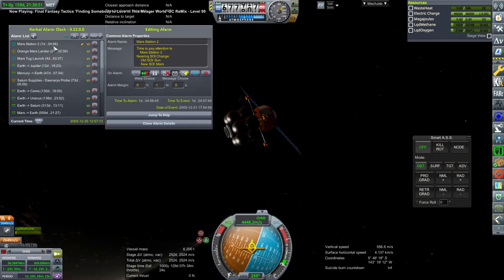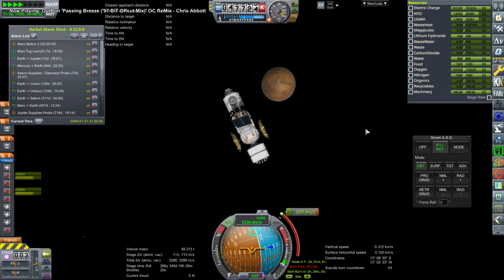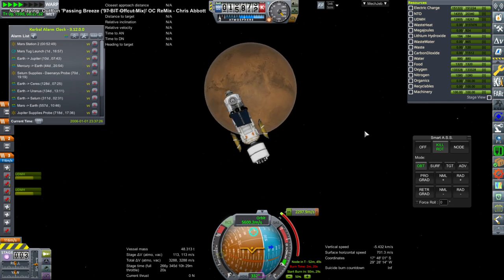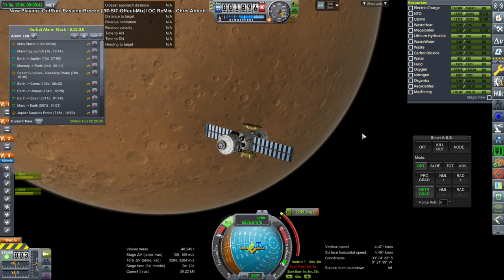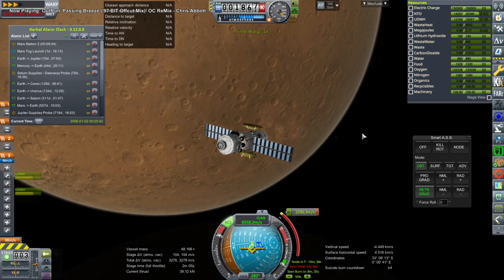Especially with the aero-captures, we have to be careful to lift up the periapsis after capturing. We're doing that here with the lander, because we had brought the apoapsis down into a capture but the periapsis was still low — we had to wait until apoapsis in order to do that. This is Mars Station 2, and hopefully this will be yet another place for our Kerbals to live long-term. Not the most ostentatious thing; ideally we would combine everything.